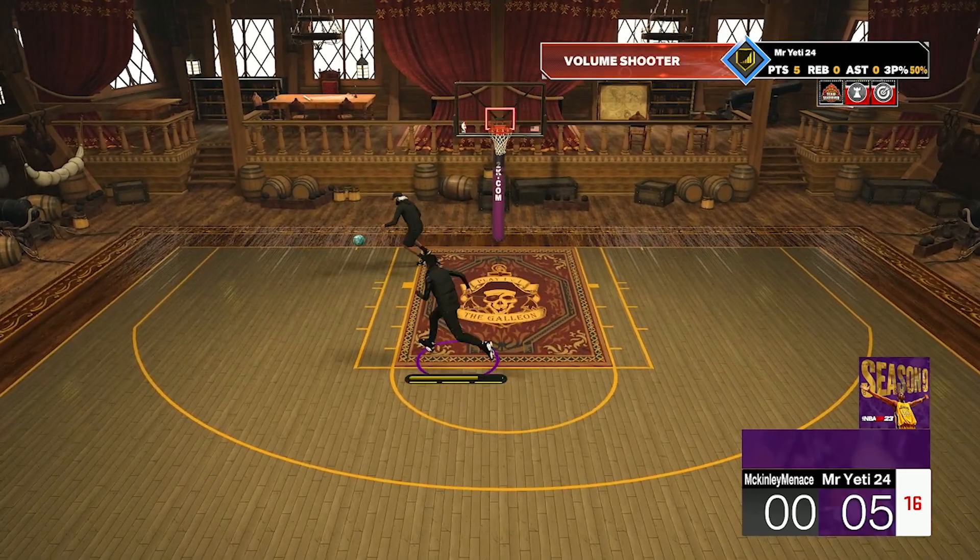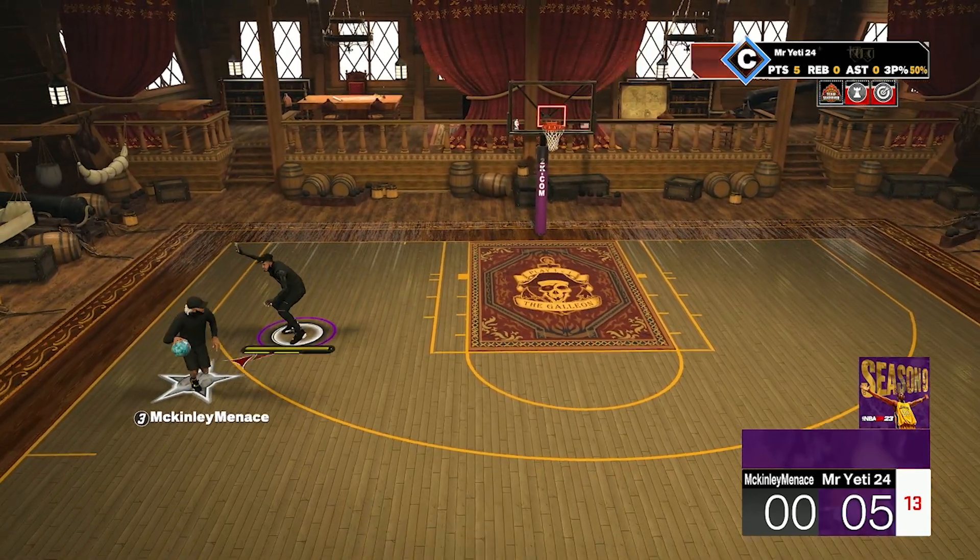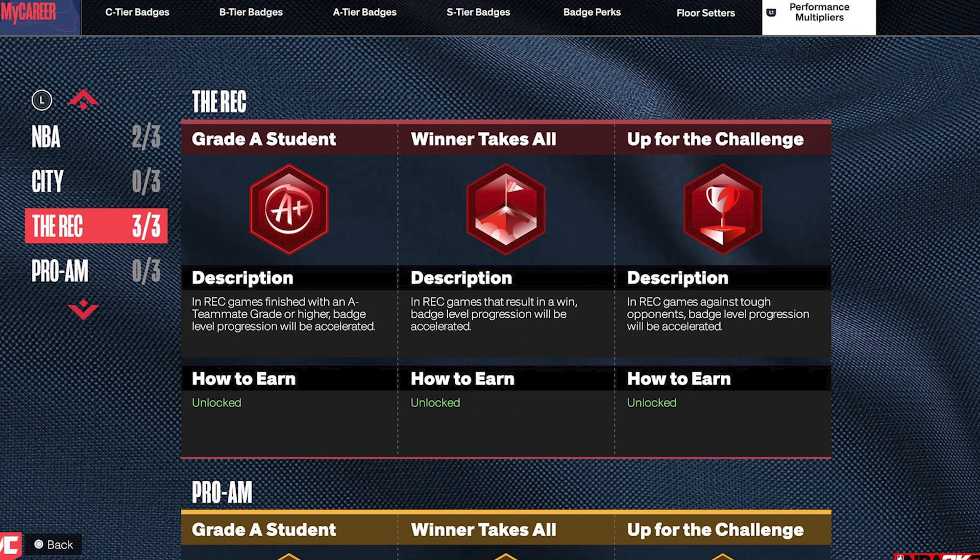On the topic of upgrading badges, NBA 2K released Performance Multipliers, which provide benefits to all of your equipped badges at once. Each of the three performance multipliers has four versions — NBA City, The Rec, and Pro-Am — for a total of 12 multipliers. The three shown are: Grade A Student (finish with a high teammate grade, badge progression accelerates for all equipped badges), Winner Takes All (finish with a win, badge progression accelerates), and Up for the Challenge (play against tough opponents, badge progression accelerates).